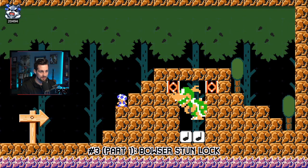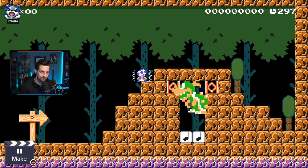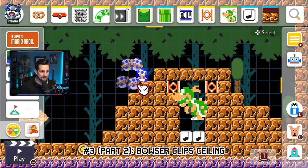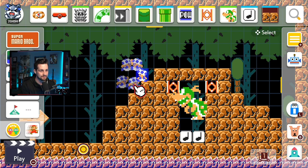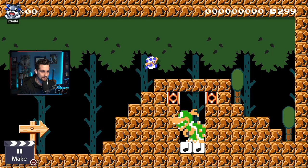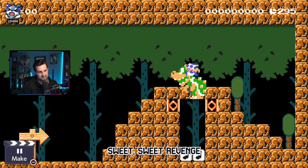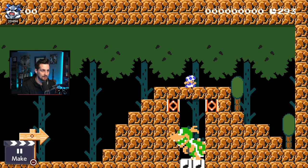Glitch number three — there are actually two parts to this setup. Part one: if this thing catches you on the ground, it will perma-stun you, stun lock you. Part two: if you are above this ground right here, this Bowser actually clips through the ceiling and you can damage him. So if I'm standing right here, I will damage him and he won't stun lock me anymore — he'll jump up and get hurt.